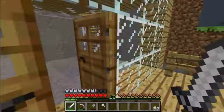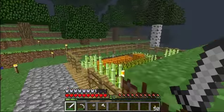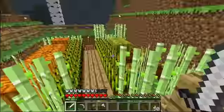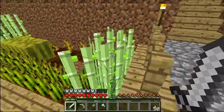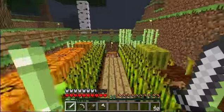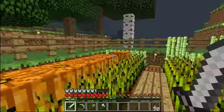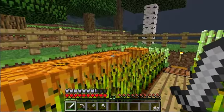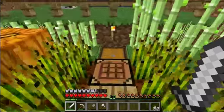We have this whole new thing up here. Our farm is complete. Here's what I did. There's water under these, like I said before, same on that side. Then there's bamboo reed or whatever. And then wheat, pumpkins, and melon.